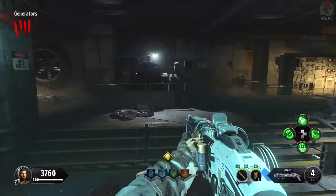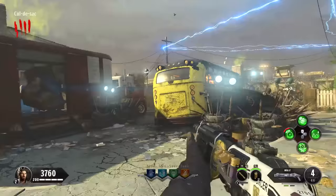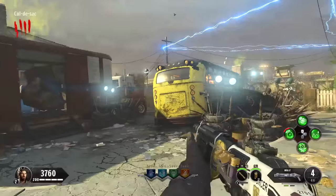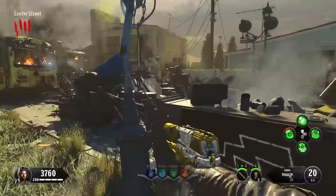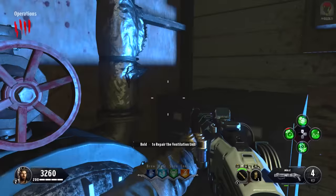Suddenly we went from having one zombie left to having dozens. Now I have a lot more points. We can go ahead and turn on the Pack-A-Punch. At the moment, Pack-A-Punch is off and it requires four of these to be lit up green. In order to get that lit up green, we're going to need to turn on four ventilation systems. Some houses are producing green gas coming out the chimneys or the windows — these are the locations of the four different ventilations.